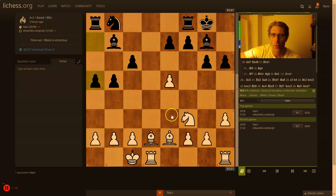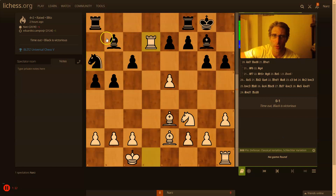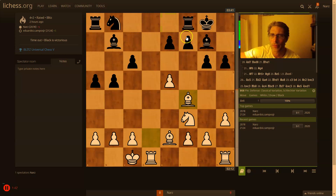I play Bishop f4 but the engine likes Bishop e3, taking advantage of this hole. I was thinking Knight a6 would stop me from going there. Well, then Rook d7 is a little annoying for black, but I still don't see — oh yeah, he's losing his pawn. But I played Bishop f4, and this move is pretty timid.